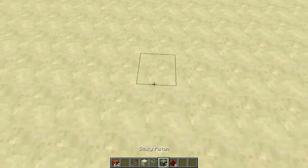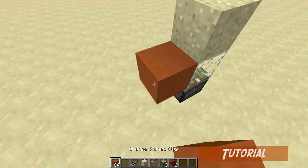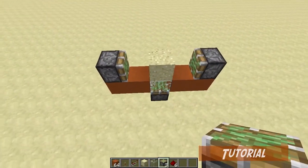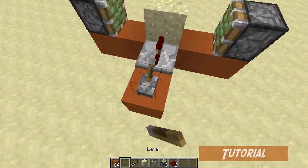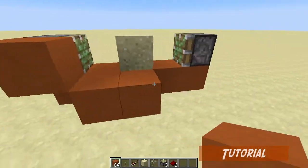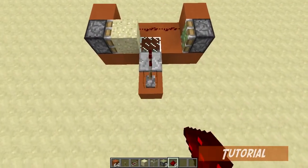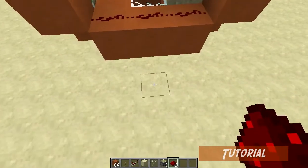First you want to place a sticky piston facing upwards with a glass and sand block on top. You want to build two blocks facing away from each other, then a sticky piston facing in on each side. Over here place two blocks with a repeater and a lever switched on like so. Then over here place five blocks in a pattern with three redstone dust — it should do something like that but won't quite work yet.